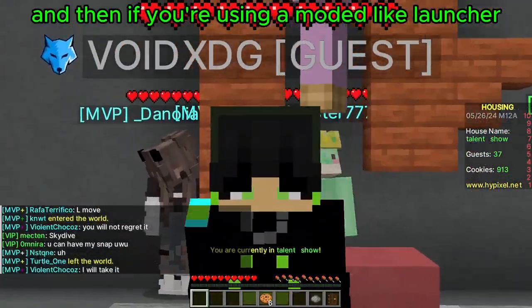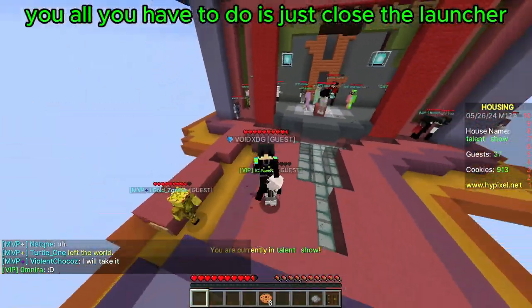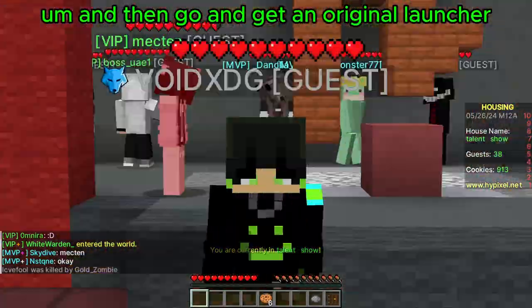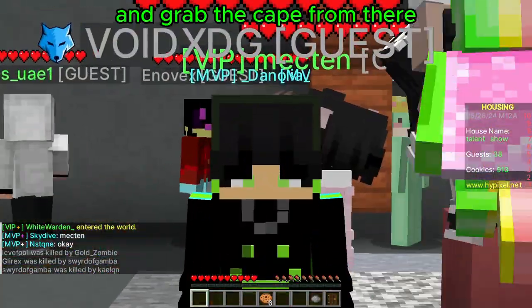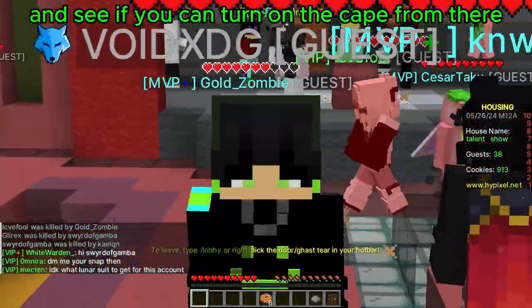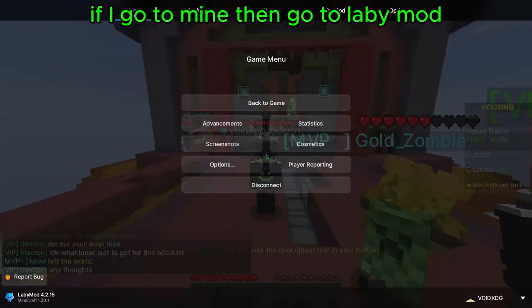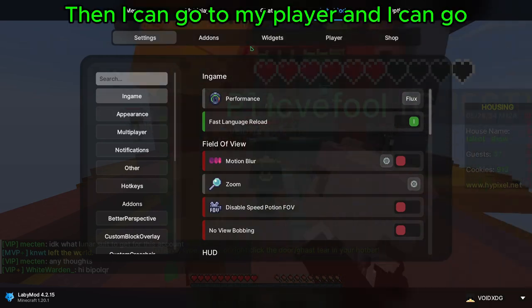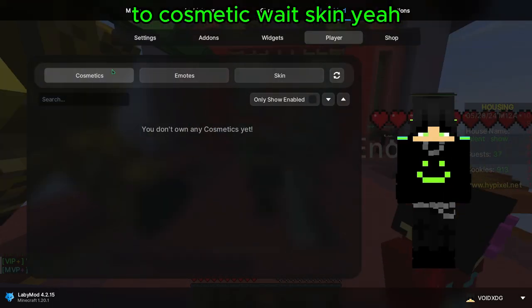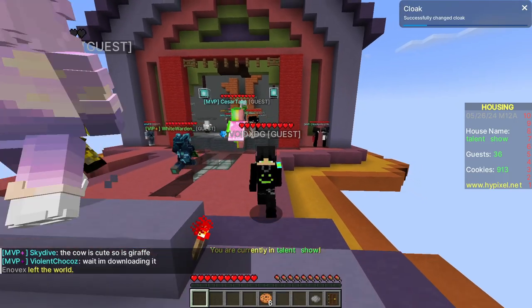And then if you're using a mod launcher like me — I'm using an Avis mod right now — all you have to do is just close the launcher if you're already in the game, and then go and get the original launcher and grab the cape from there. If it does not work, try to go to your launcher and see if you can turn on the cape from there. I'm not fully sure, because certain launchers have capes and some don't. If I go to mine, I can go to LabyMod, go to my player, go to cosmetics, and then you can go to the 15th anniversary cape. And that's how it works.